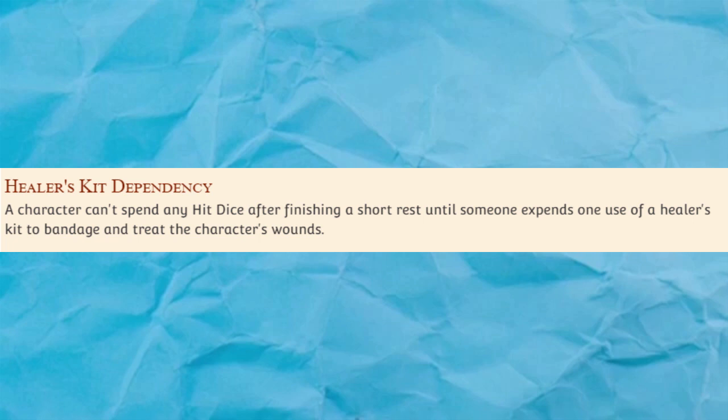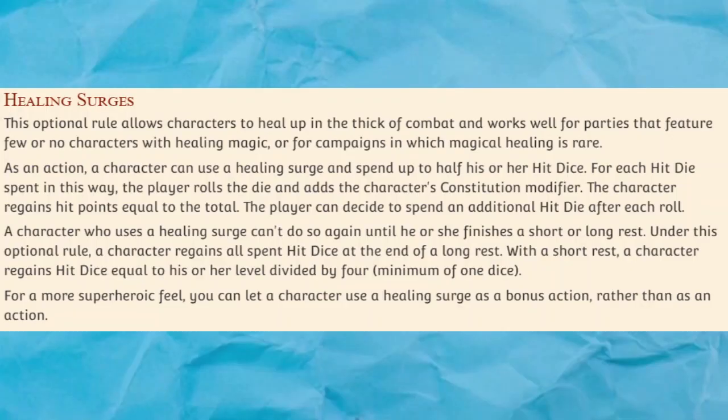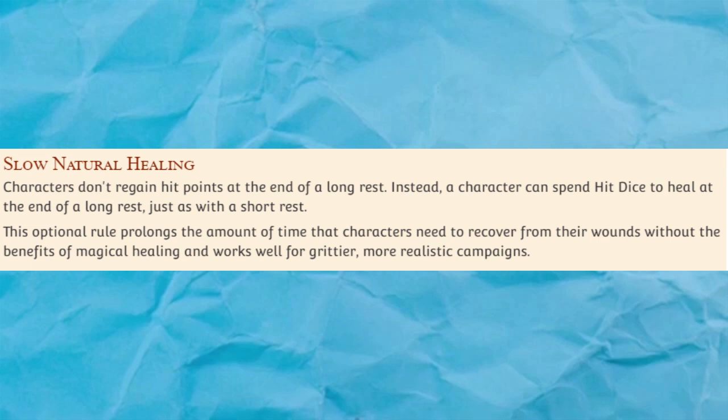Background Proficiency. This rule is similar to the last in that characters don't have skill proficiencies, and instead add their proficiency bonus to any ability check that seems relevant to their background. I have mixed feelings about this rule. On the one hand, it can really encourage players to take their backstories seriously, and tying backstories directly to game mechanics can let the characters be seen as actual characters, rather than just sets of abilities.